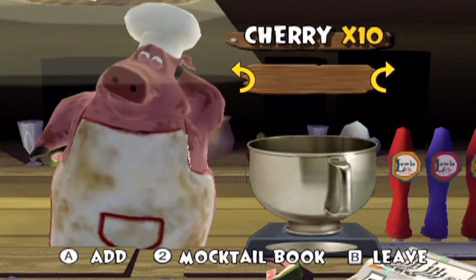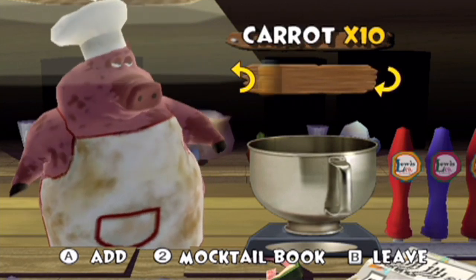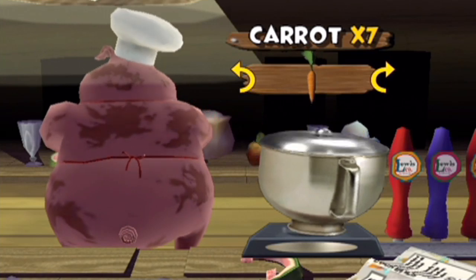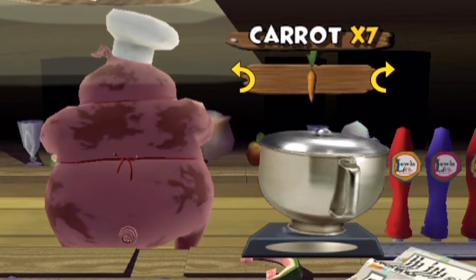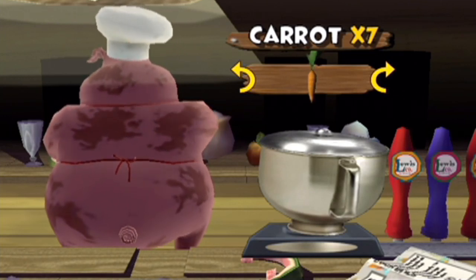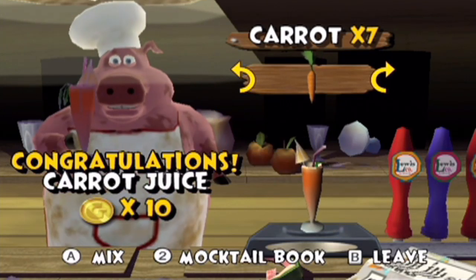So first of all, we have carrot juice — for that we do three carrots. Let's go and get our carrots. This is what it looks like when you're making a mocktail. We got a new drink: carrot juice for 10 gopher bucks.